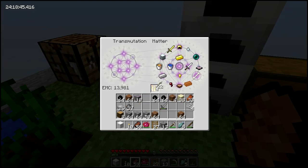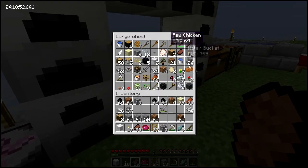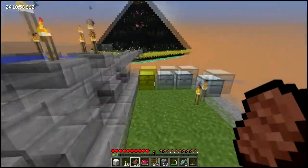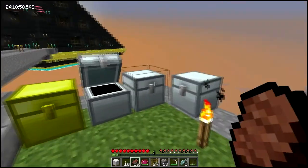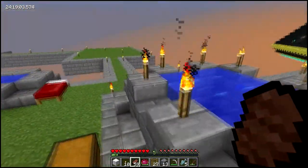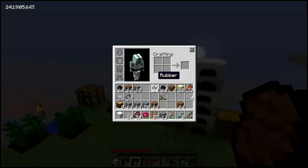I've been grinding EMC basically, and I've been getting a bunch of stuff. I got a lot of copper — I wonder where all my copper went. Must have stored it in one chest. Anyway, I got a lot of copper and rubber.